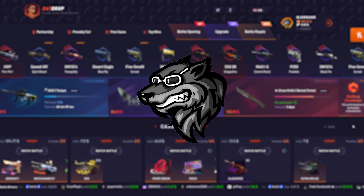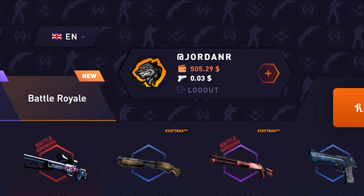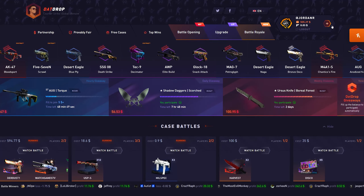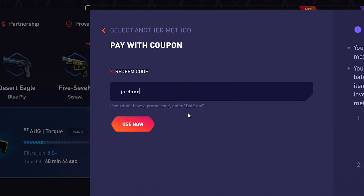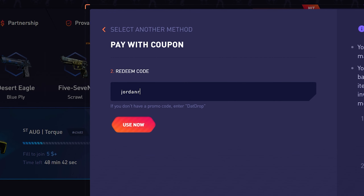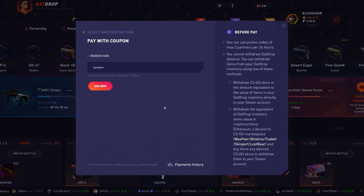Hey guys, Jordan here and welcome back to another video. Today we're back on datdrop.com starting off with $500 in the balance. Before we get into this video, if you want to check out datdrop, go to the plus button, go to where it says promo code and type in code 'jordanr' to get a plus five percent bonus on top of every single deposit.